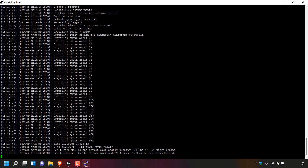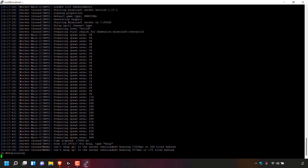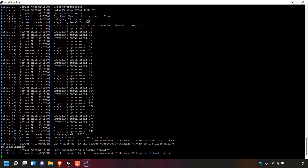To give yourself operator on your server, type the following command: op followed by a space and then your Minecraft username. In my case my Minecraft username is Websplaining. If your username has any capital letters make sure you use them, and if you have a space in your username, replace the space with an underscore. Hit enter and you'll be greeted with a notification saying made [username] a server admin. Once you've given yourself operator, you can close out of the PuTTY terminal window — press the X, then left click on OK.